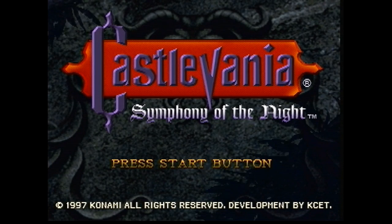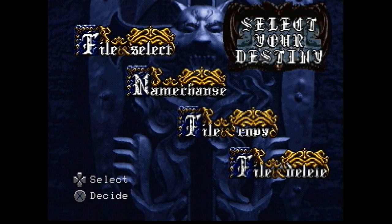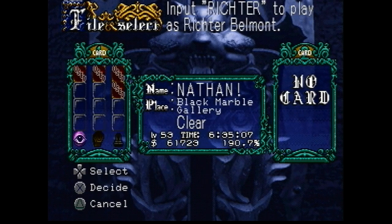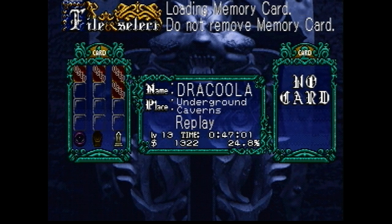Hello once again and welcome back to Nathan Plays Castlevania Symphony of the Night. My name is Nathan and this is Castlevania for the Sony PlayStation. In the previous episode, we made our way all the way out to the library and then started working back through the castle after getting the Jewel of Open, which allows us to open magically sealed doors. We're 24.8% of the way through this adventure.